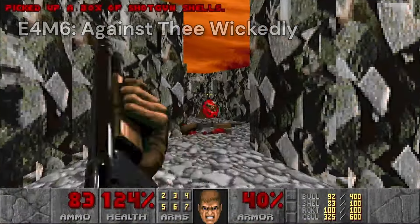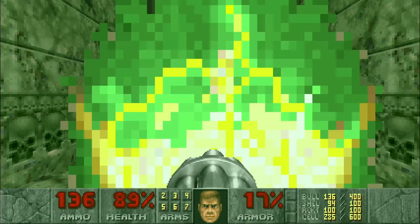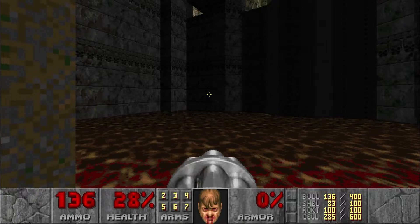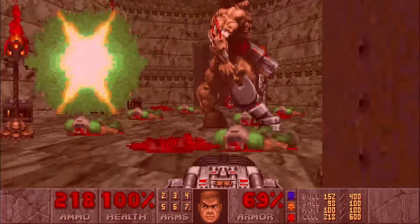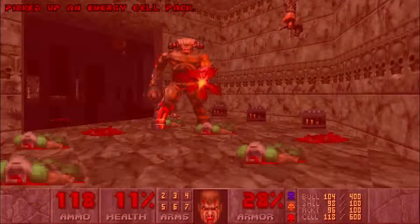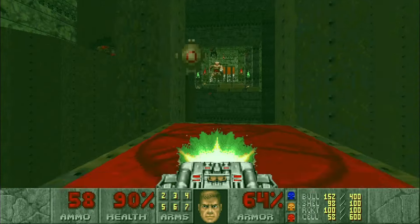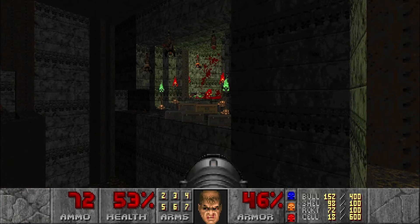Against Thee Wickedly starts off in a cramped little path, but then it opens up — time for the BFG. The rest of the level is actually pretty tough though. The idea is to use the central teleporter to access all the different areas of the tower. The annoying thing is that every time you drop down to access the teleporter, you have to stand in some damaging lava for a couple seconds unless you have a rad suit. The worst part by far is the end where you have to fight a Cyberdemon in a really tight space. Eventually I finally got him by shooting rockets from a safe spot. Thank god for quicksaves.